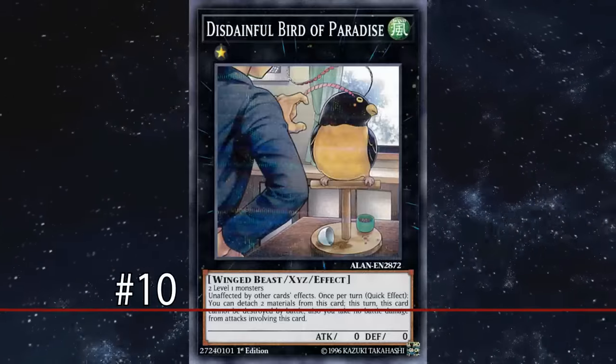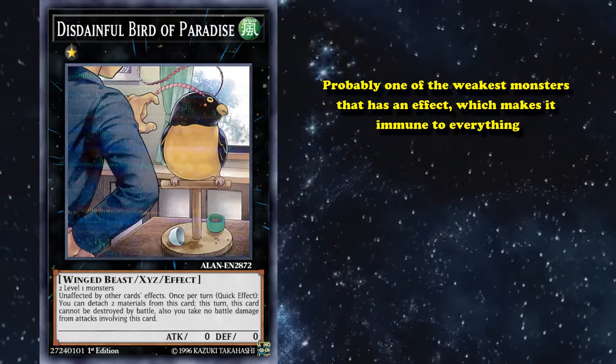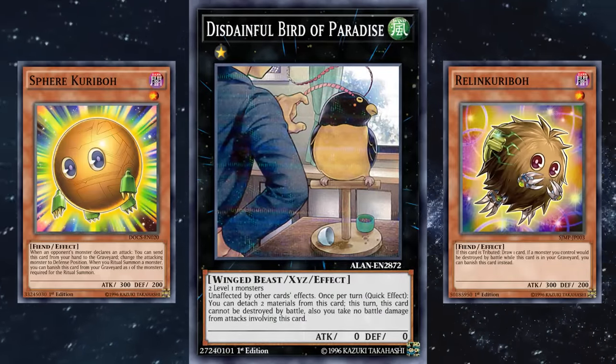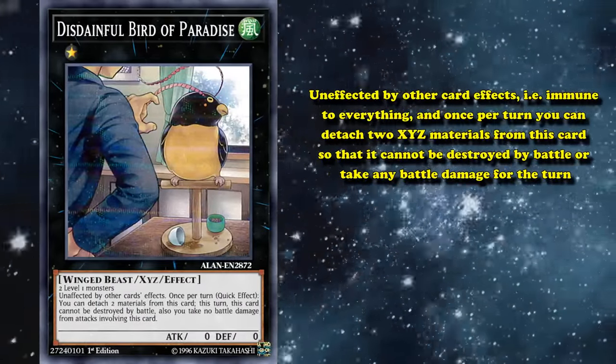At number 10 we have the Disdainful Bird of Paradise. This is probably one of the weakest monsters that has an effect which makes it immune to everything, as it's a rank 1 XYZ monster that requires two generic level 1 monsters as its materials, and its effect is that it's unaffected by other card effects — immune to everything.